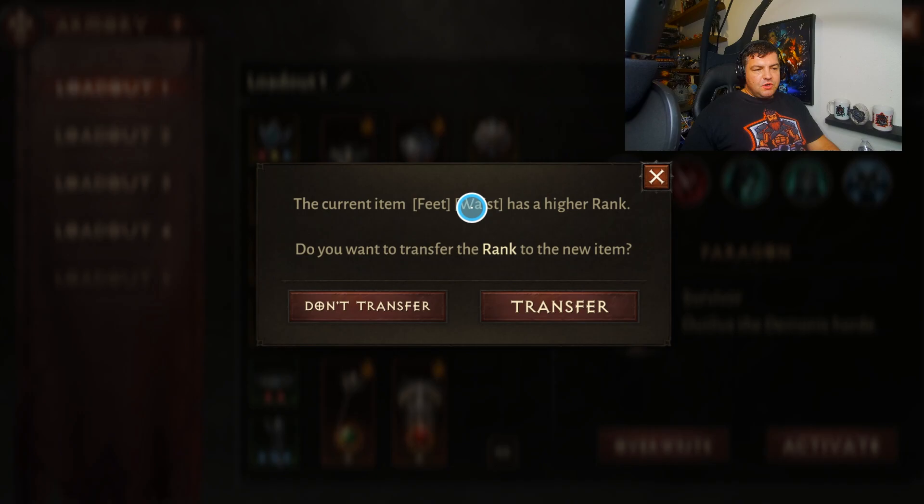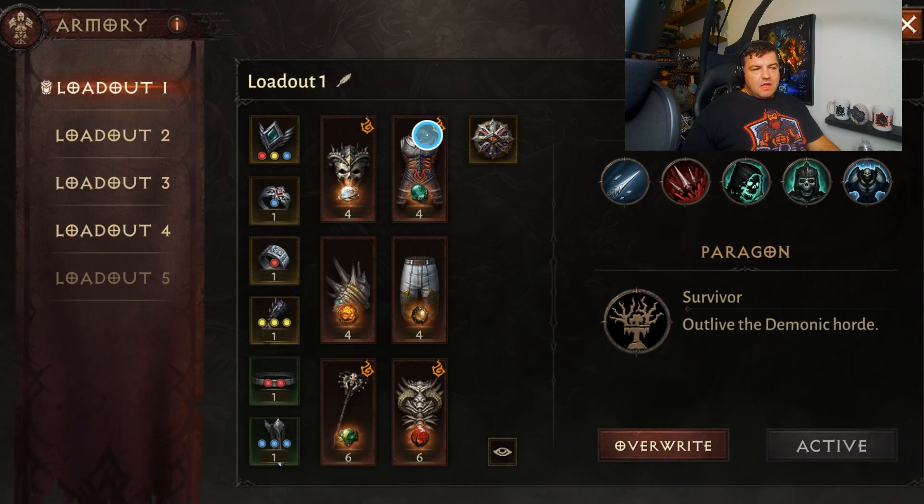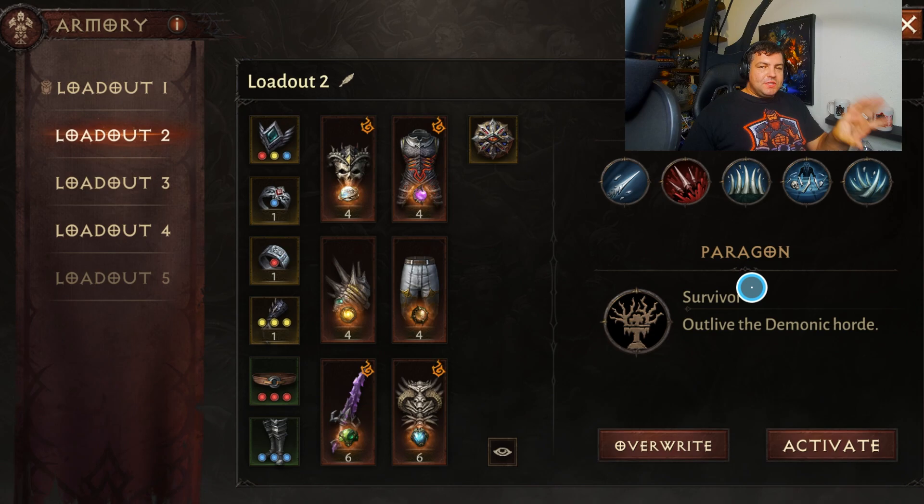What's very important — here's a warning: your current items, feet and waist, have a higher rank. Do you want to transfer the rank to a new item? Yes. What's really cool is let's say you have items with different gems. On my PvP versus my PvE loadout, I use the same exact chest piece but a different enchant and a different gem. When you save them to the loadout and activate, it's going to auto make all the changes for you for free, even if you're using the same gems across your sets. At the click of a button, you can activate and swap between one or the other.